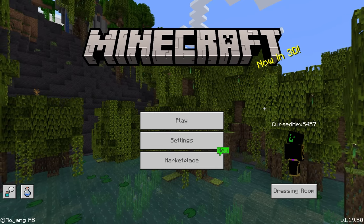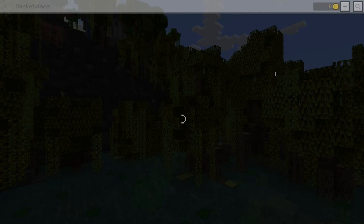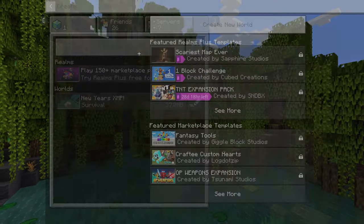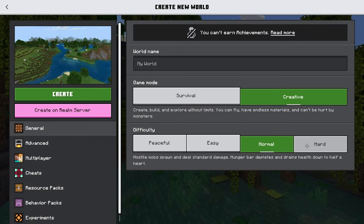Free mine coins, 1.19, working 2023. A new year brings a new glitch, so if you need some mine coins, this is the video for you. First thing you want to do is hit play and create a new world. It doesn't matter what you name the world as long as it's on creative and hard mode.